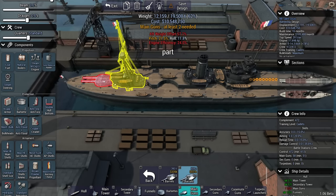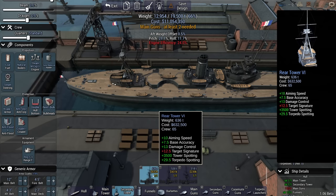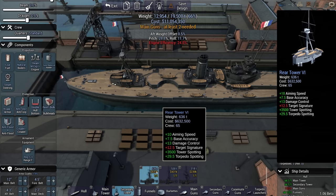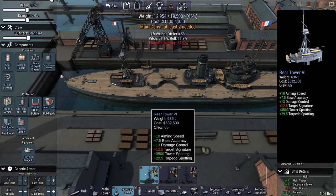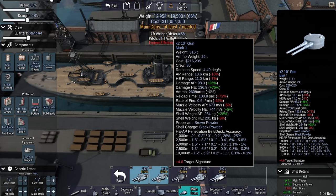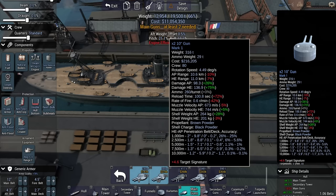Not quite one on the stern because the secondary tower is a bit too big there. Is this rear tower really worth it? You get a thousand meters more spotting, which means I'm more likely to spot the enemy and use longer-range accuracy — yeah, it's probably worth it. Considering the enemy has few battleships left and generally a lot more cruisers, I'm thinking side-mounted 10-inchers, or actually side-mounted 11-inchers.